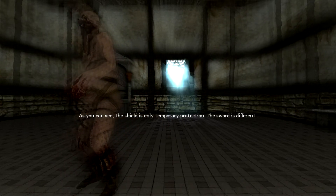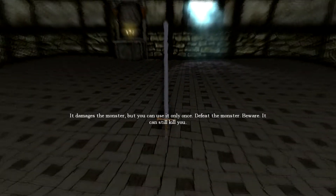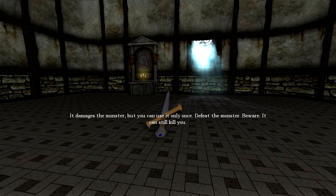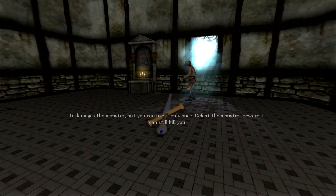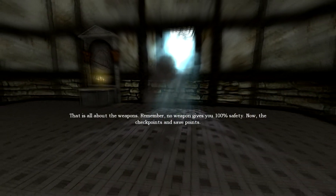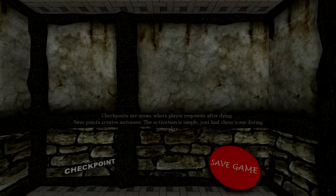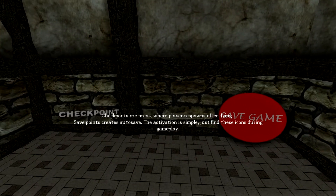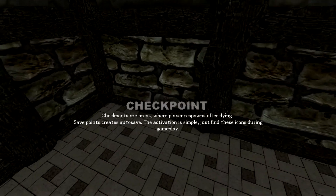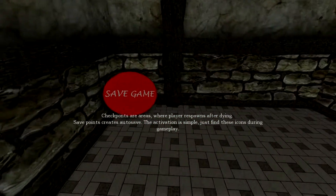The sword is different - where's the sword? The sword can still kill you. It's all about weapons; no weapon gives you 100% safety. Now checkpoints and save points - checkpoints are areas where you respawn on dying, save points are how you save the game.